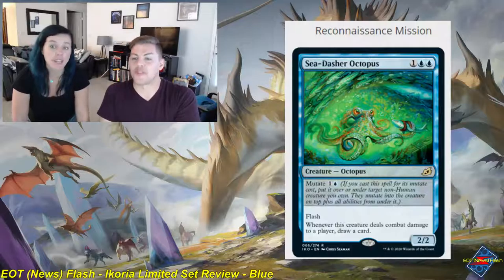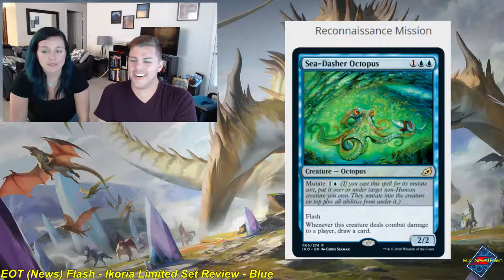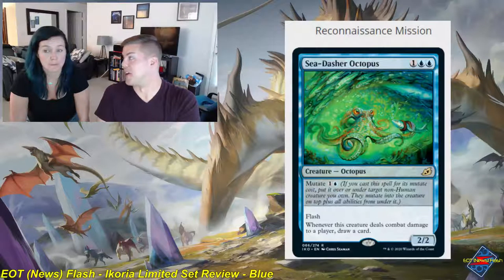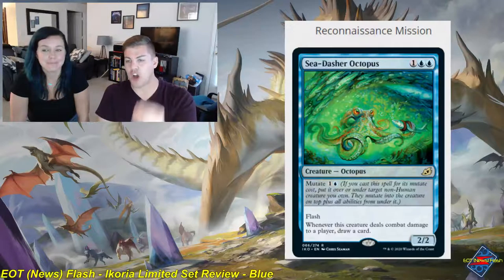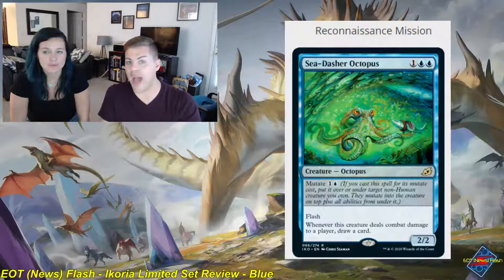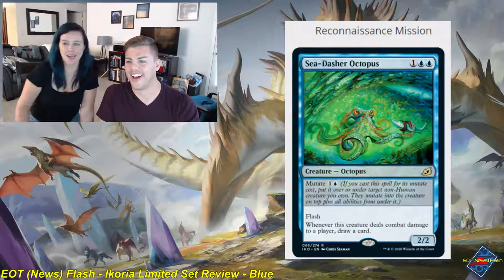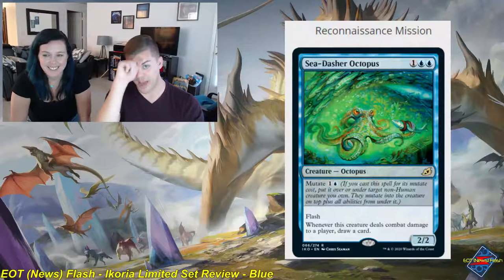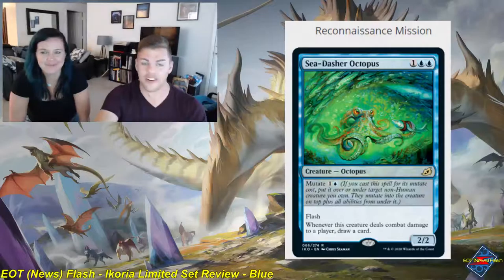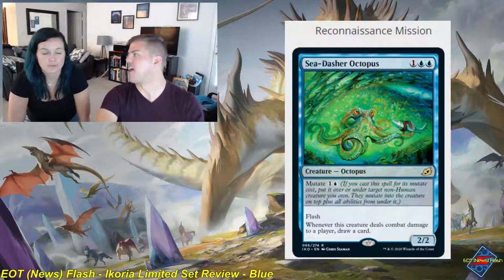Sea-Dasher Octopus — one and two blue, creature, octopus, rare, with flash, a 2/2. Whenever this creature deals combat damage to a player, draw a card. You can mutate it for one and a blue. The cheap mutate cost and the ability to just draw cards off combat damage is absolutely absurd. This is a solid three. I will mutate onto this thing all day long. Massive tempo card — if your opponent is playing blue and you don't leave blockers, things are going to go very poorly for you very quickly.